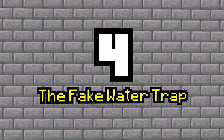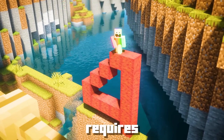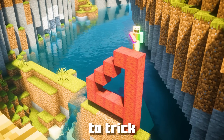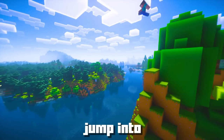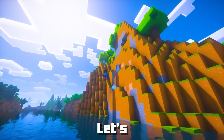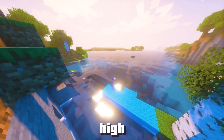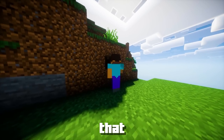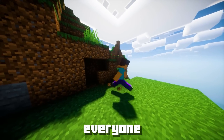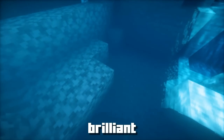Number 4: The Fake Water Trap. This one requires some time and preparation, but it can be done. Our mission is to trick our friends into thinking they can jump into water and survive, but surprise them with a hilarious twist. You'll need some blue wool and a very high mountain. First, make sure that jumping off the mountain into water is a routine on your server — get everyone accustomed to this thrilling activity. It will set the stage for your brilliant trick.